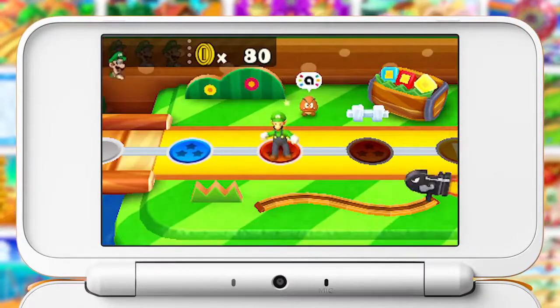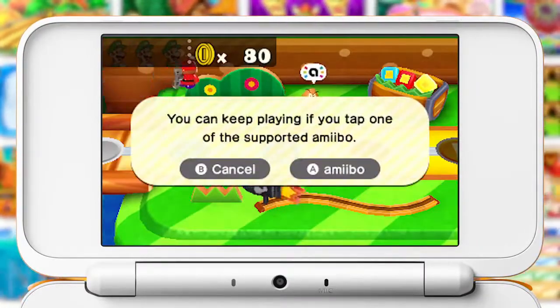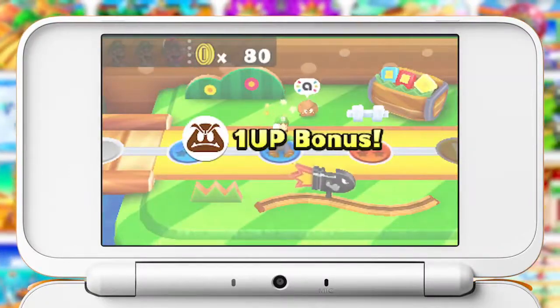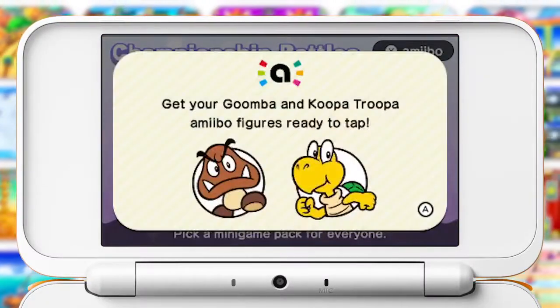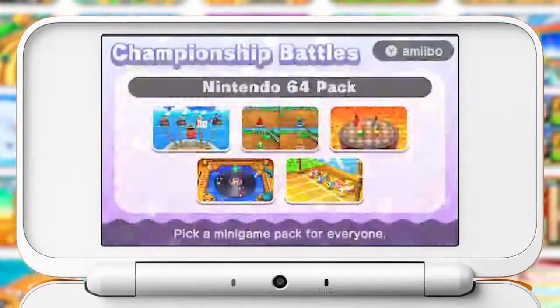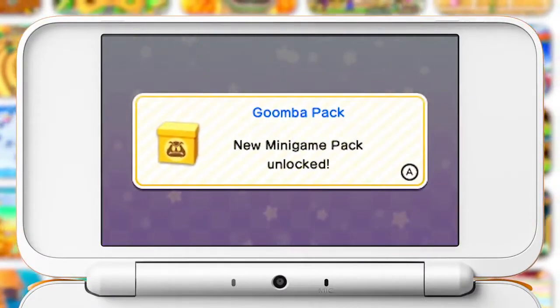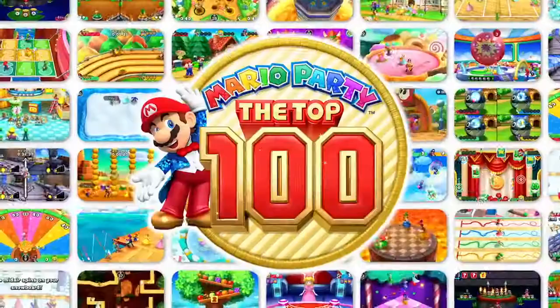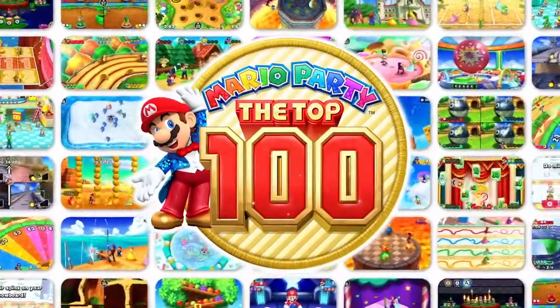Run out of lives? Then tap a compatible amiibo during the game over screen to party on. You only get one extra life, so make it count. If you tap these amiibo during the minigame pack selection screen, you can gain fast access to the Goomba pack or Koopa Troopa pack. There's no better way to celebrate the series' best minigames than Mario Party: The Top 100.